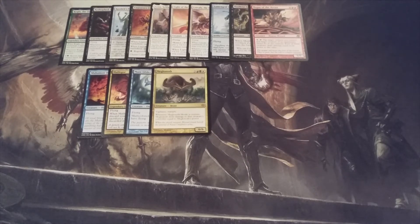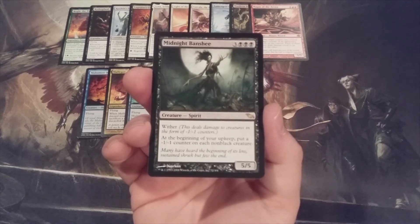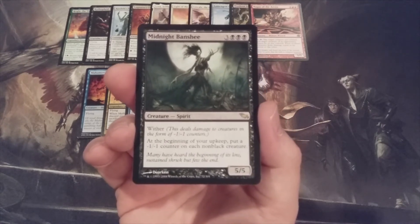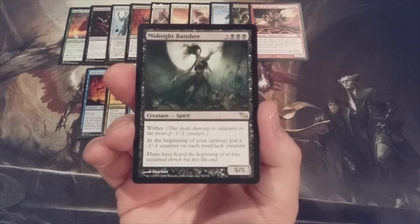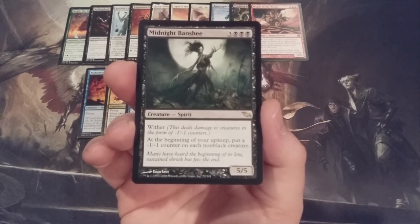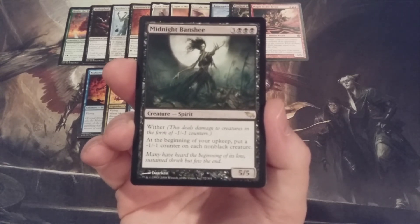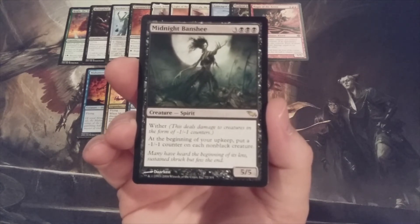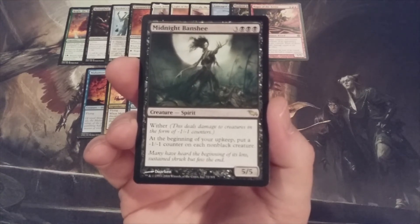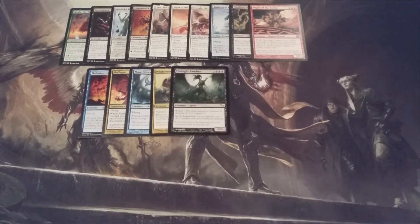Reaching the three-quarter mark, we have a mono-black addition: it is Midnight Banshee, a 5-5 spirit with wither, which means this creature deals damage to creatures in the form of -1/-1 counters. At the beginning of our upkeep, put a -1/-1 counter on each non-black creature. This one could go a lot of different ways, because we have no idea what's on our side of the battlefield or our opponents' side due to the randomization of summoning creatures from the Momir Vig Cube. It's possible that Midnight Banshee could hurt us more than our opponents — but that's part of the cube.